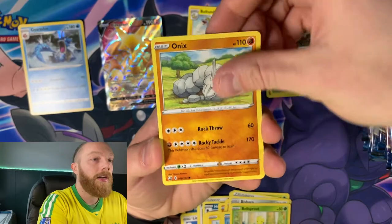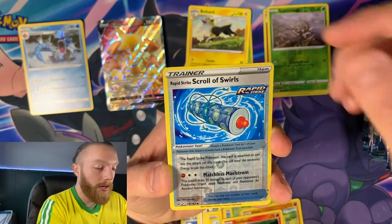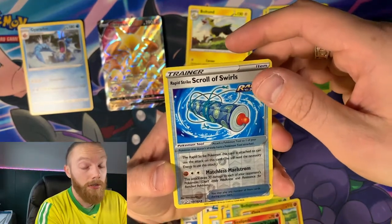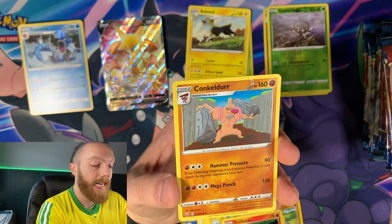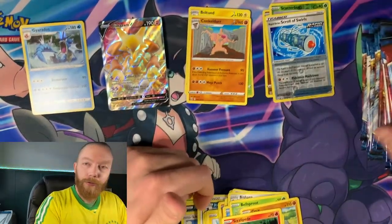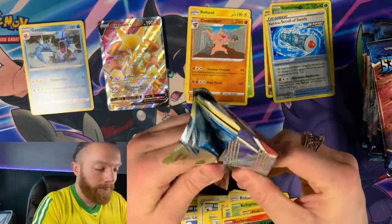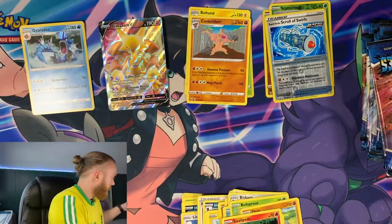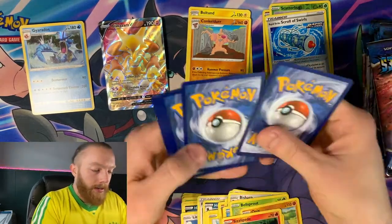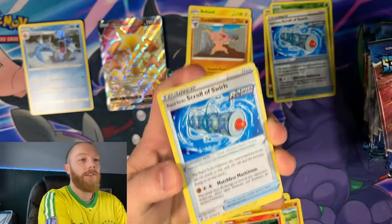Bellsprout, Onix, Sizzlipede, Reverse Holo Rapid Strike Scroll of Swirls, and a Conkeldurr for the rare. Weird name — I like it. Here we go, feeling good with this one. Feeling great.